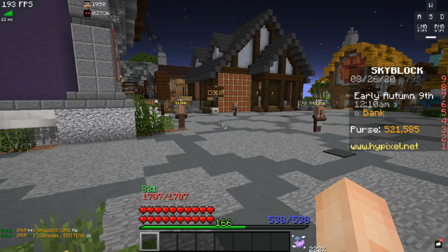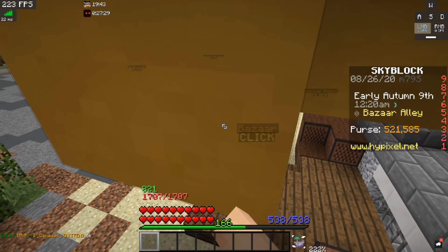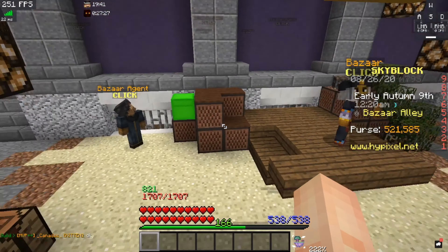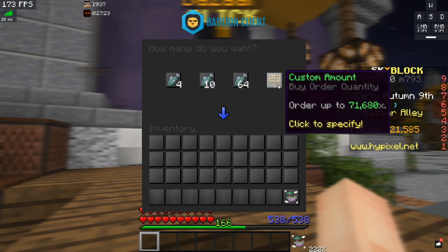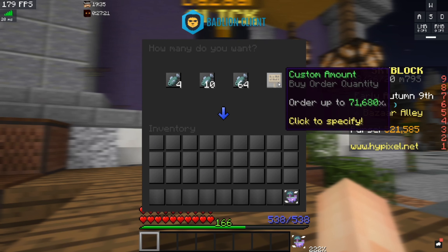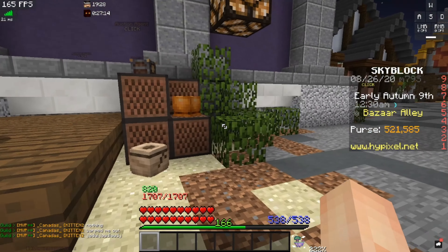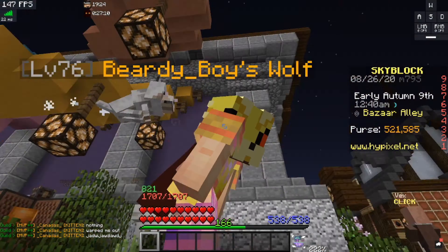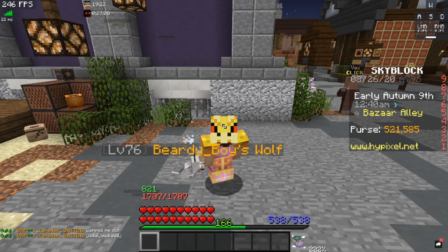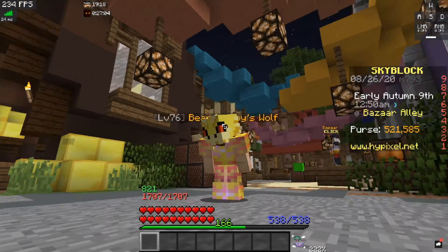Look at that — I legitimately made 20k in a matter of a minute from just making 10 stacks. So you can make 1.2 mil in an hour if you do this. That's what I've been doing. I started at 500k as you can see, and I made 21k in about a minute.